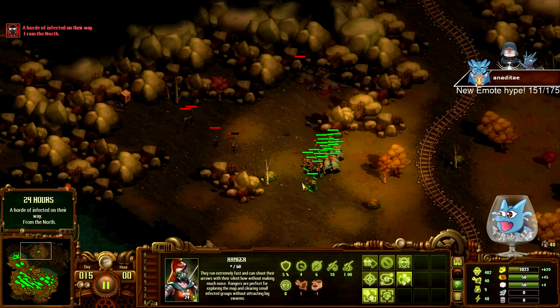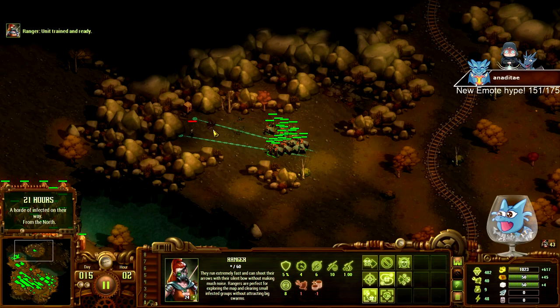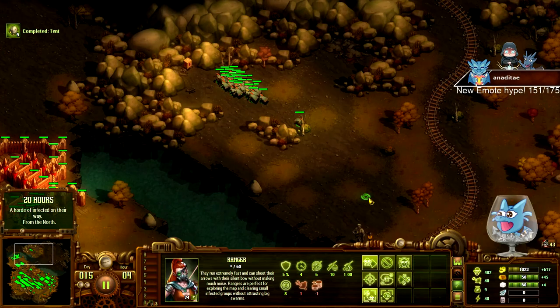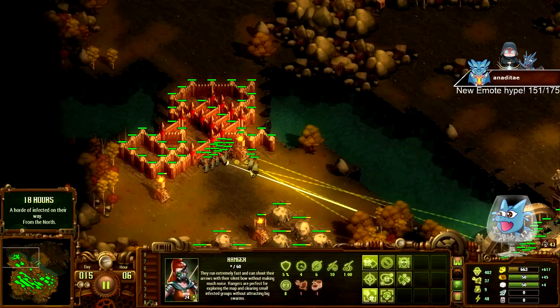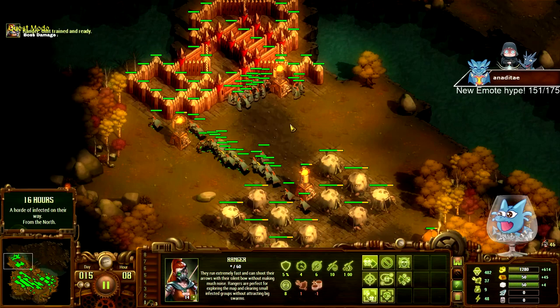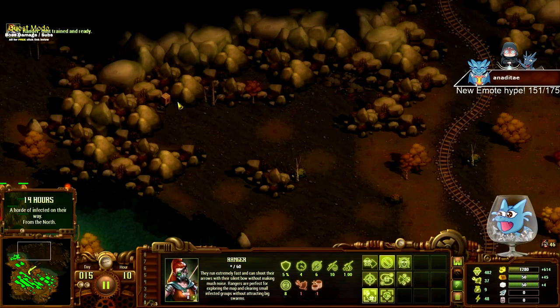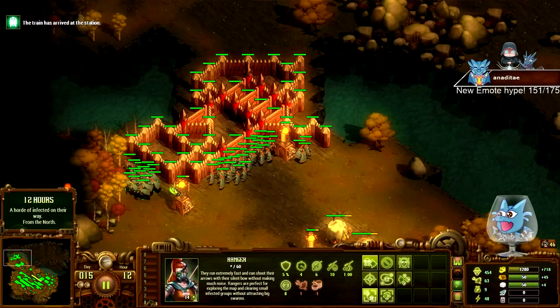Day 15 - more money! Infected are on their way, approaching from the north. I need to get my units over there. Yeah, we got the map cleaned up. Now how big is this raid going to be - that's the question. I mean I have 43 rangers. I don't know how much bigger it's going to be now. You only need 300 population for this map.